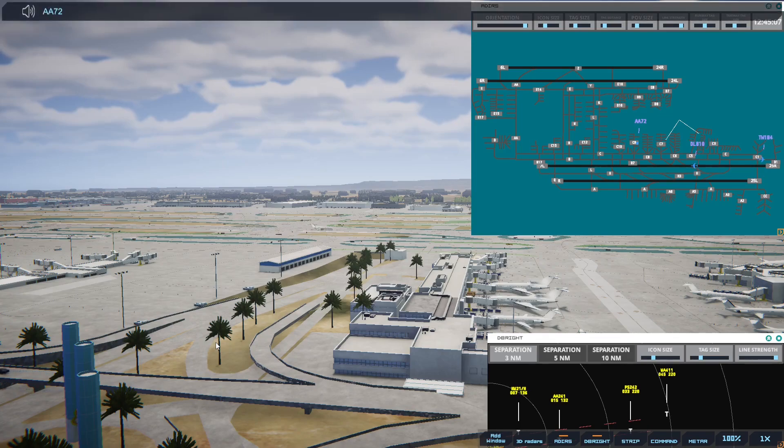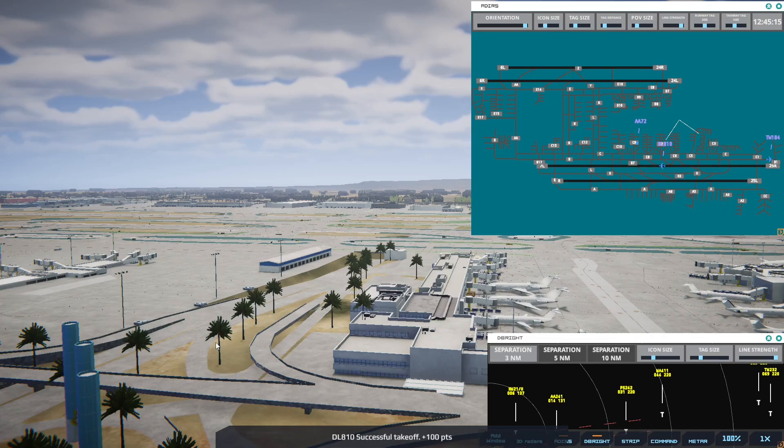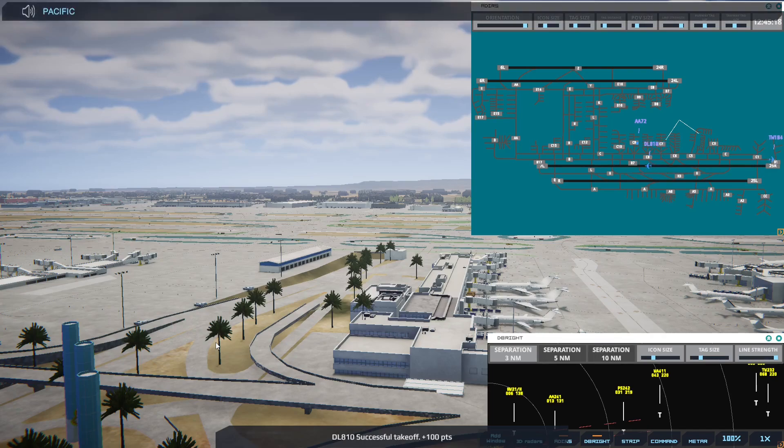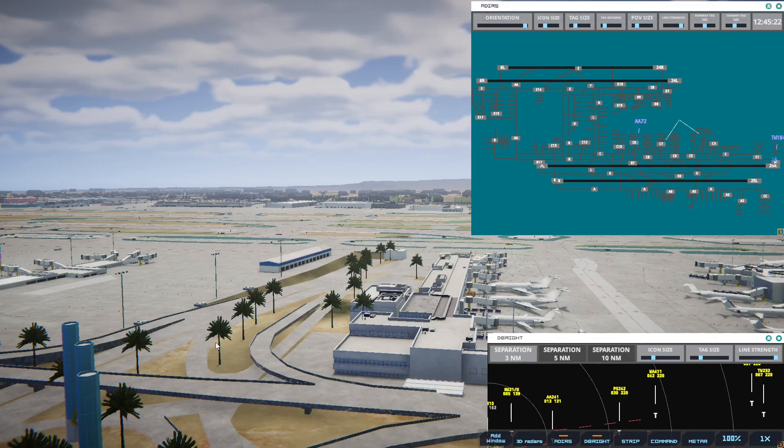American 72, pushback approved, expect runway 25R. Pacific Southwest 242, runway 25L, cleared to land. We're getting a bunch of arrivals. Western 411 on final 24R. Western 411, runway 24R, cleared to land. So we've got four cleared to land, a couple more coming in.